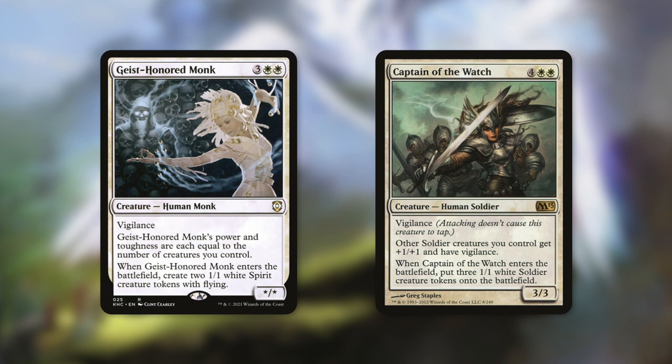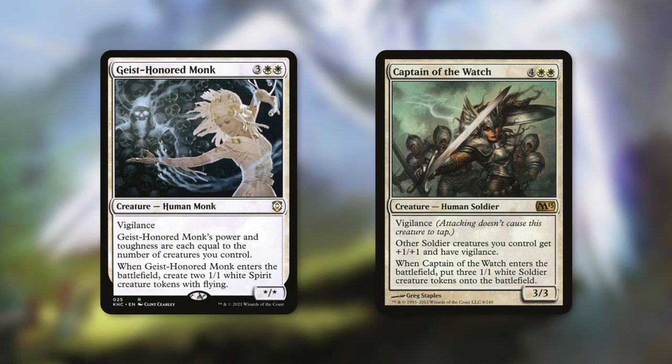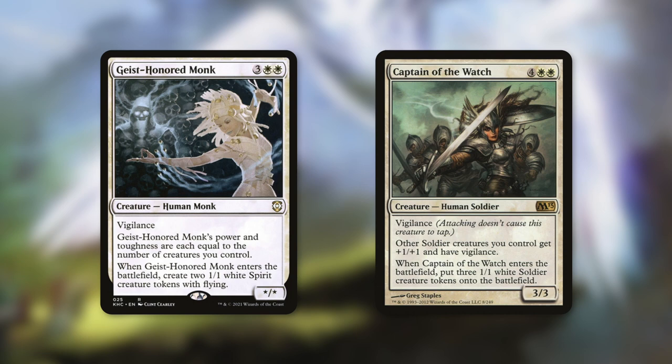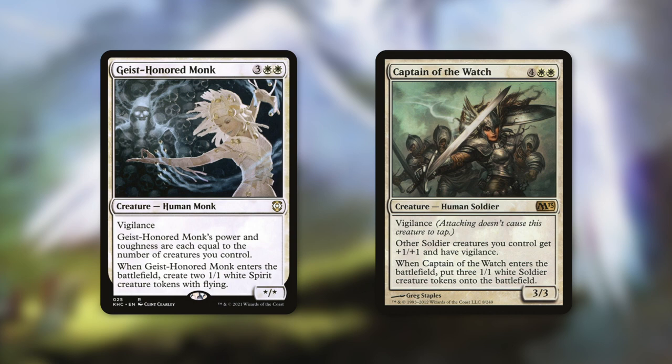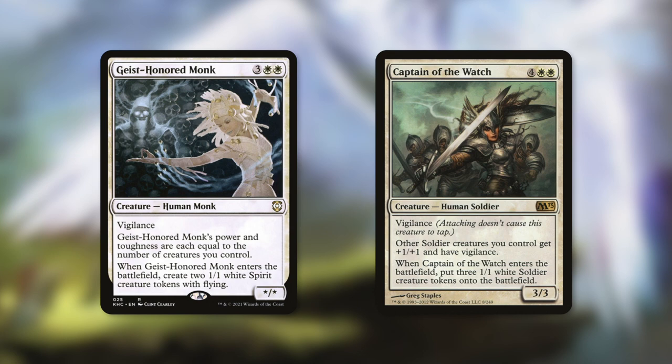We also have some creatures that help in other ways, with Geist-Iron Monk and Captain of the Watch. Geist-Iron Monk has vigilance, its power and toughness equal to the number of creatures we control, and when it enters the battlefield we get two 1/1 white spirit tokens with flying — so we've got two 3/3 flyers and a giant vigilance creature. Captain of the Watch is a 3/3 with vigilance that gives other soldier creatures plus 1/plus 1 and vigilance, and when it enters the battlefield, we get three 1/1 white soldier tokens. In combination with our commander, this is a 5/5 with vigilance that makes three essentially 4/4s with vigilance.